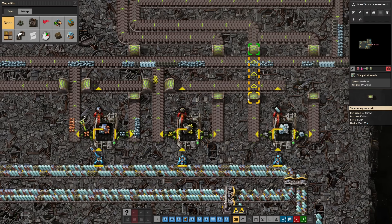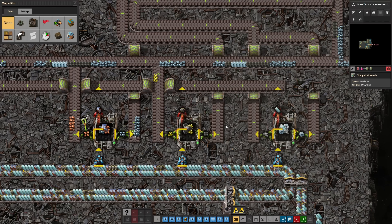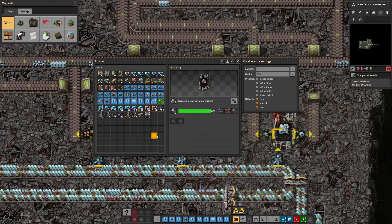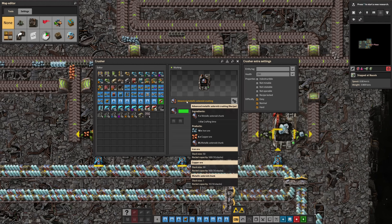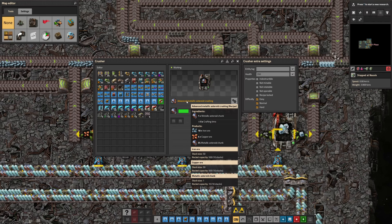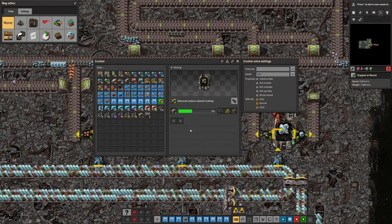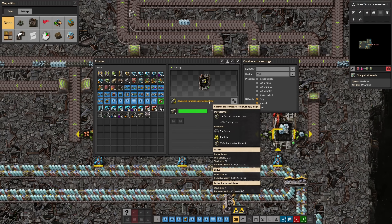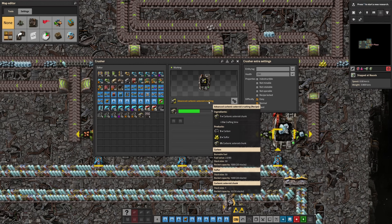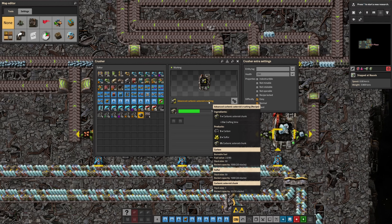The advanced crushing recipe — you don't get access until after you've finished Gleba. When you've done that, you get access to iron ore crushing, except rather than getting 20 iron ore, you're going to get 10 iron ore and 4 copper. You also drop from a 10% chance of getting your asteroid back to just a 5% chance. We also have the same for carbon — we go from 10 carbon down to 5 carbon, but now we also have access to 2 bits of sulfur with half the previous chance of getting our asteroid back.